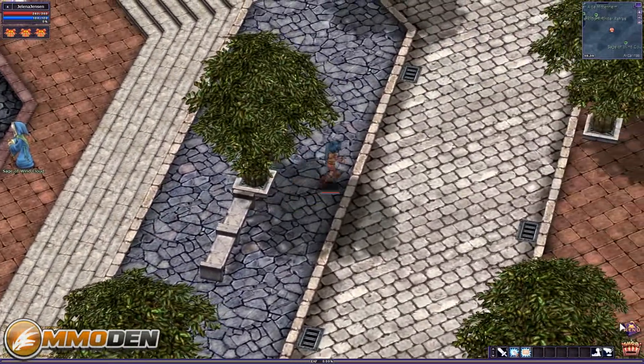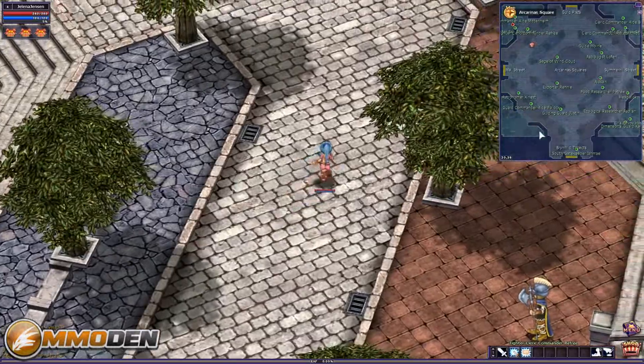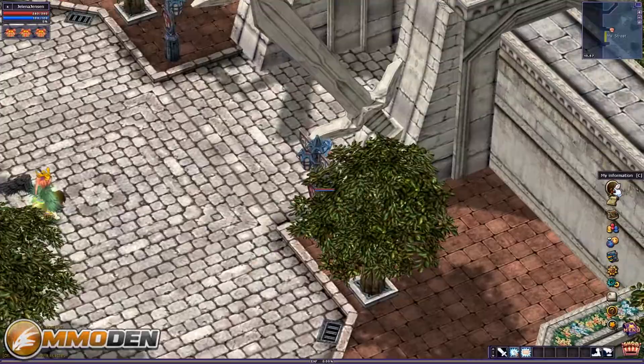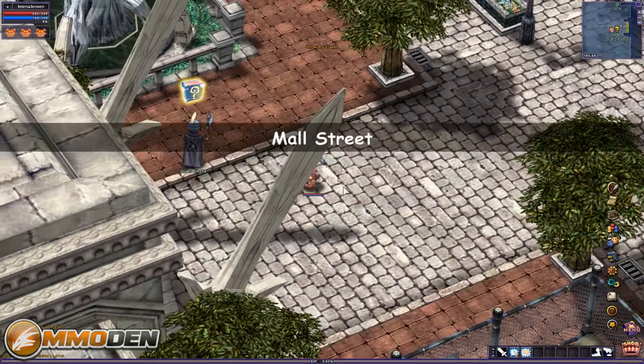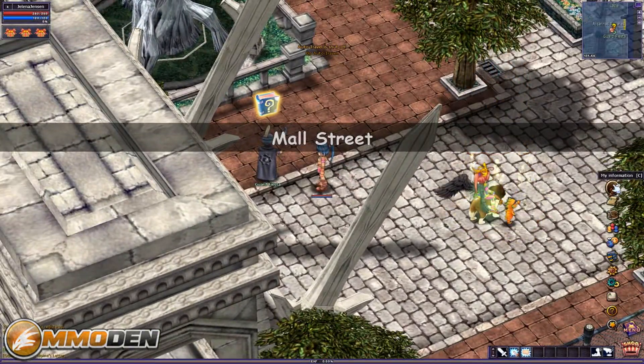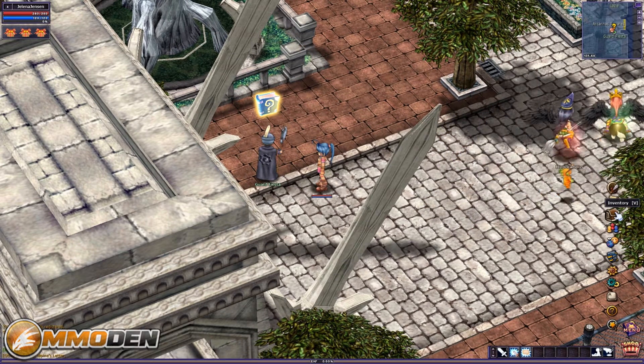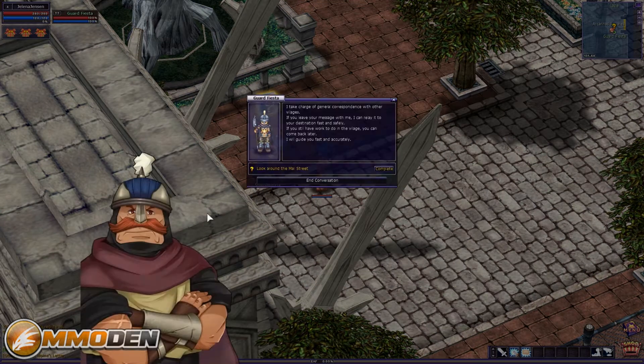You've got your items cash shop right here. With M you can bring up your map. What's funny is if you go back to the menu and look at your hotkeys: My Information is C, Quest is L, Inventory is V — not sure why it's V instead of I or B. Party is P, Skills is K, Options is O. Nothing is assigned to B or I, so I guess you can reassign inventory, but it's really weird that inventory defaults to V.